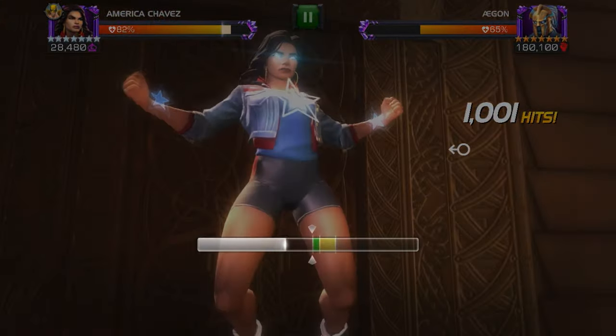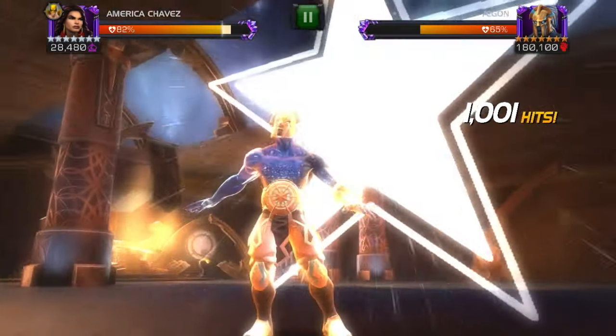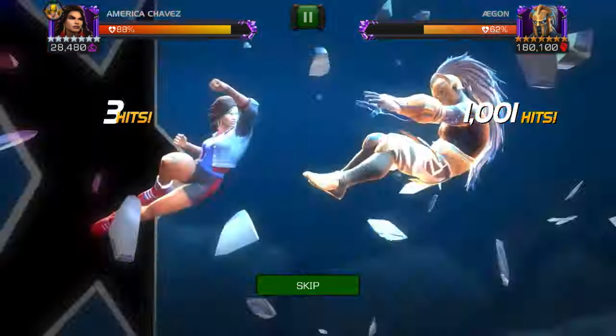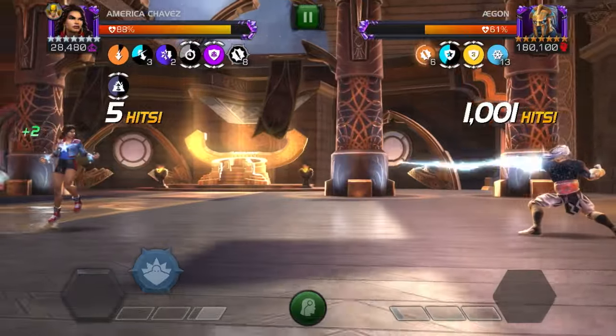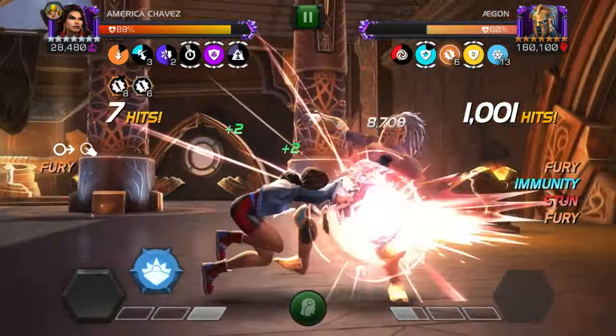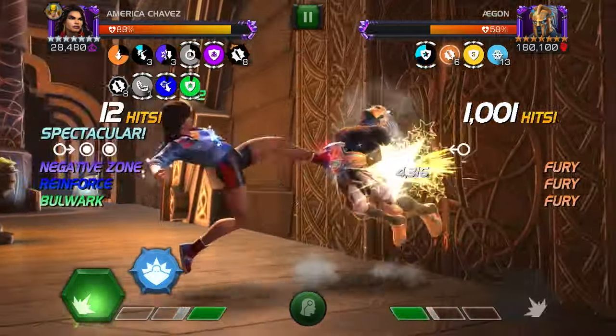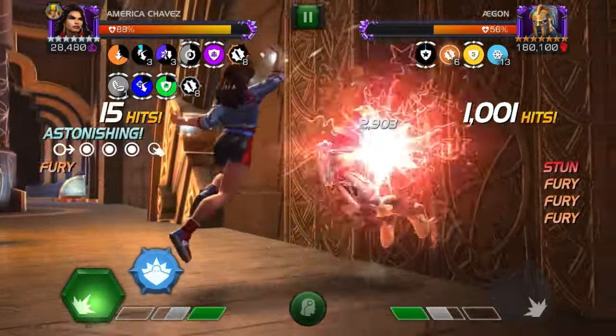I took a little damage because I couldn't dex out of his SP1, but that's okay. We throw our SP3 here because my Mystic Dispersion pushed me really high on bars of power and stuff. I'm gonna throw my heavy attack to get rid of the passive that's gonna make me take damage. Got a nice intercept there, which gives me the Bulwark.